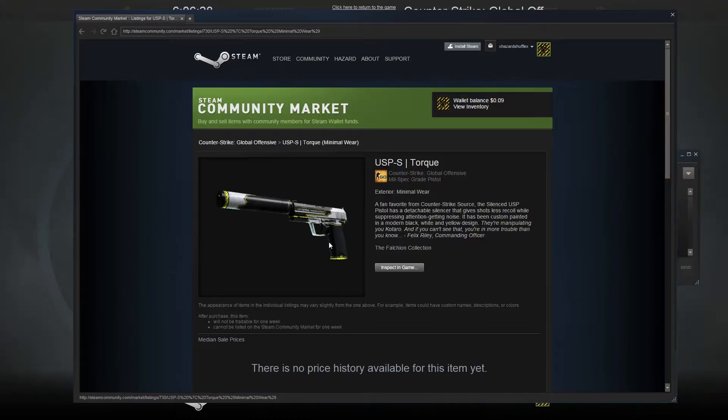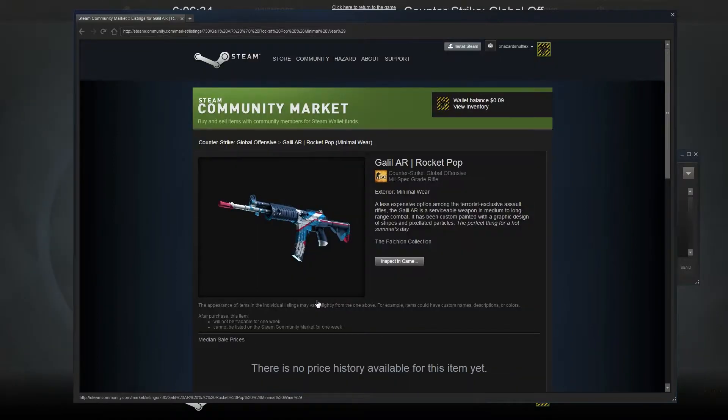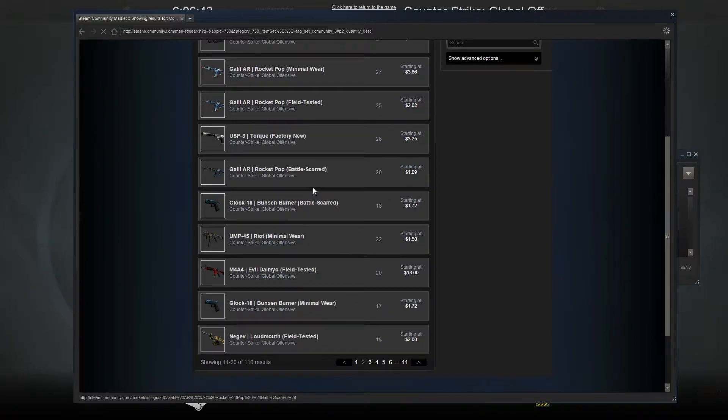USPS Torque, which looks interesting - it's kind of off the AUG Torque. Galil Rocket Pop, that looks interesting. I still haven't gotten a case of these.